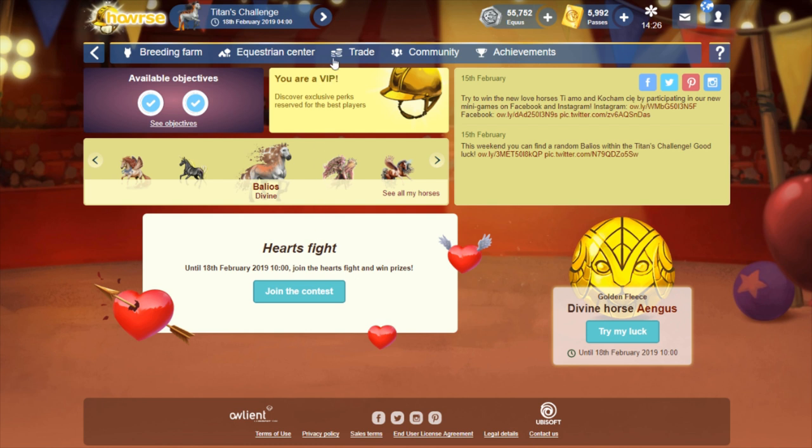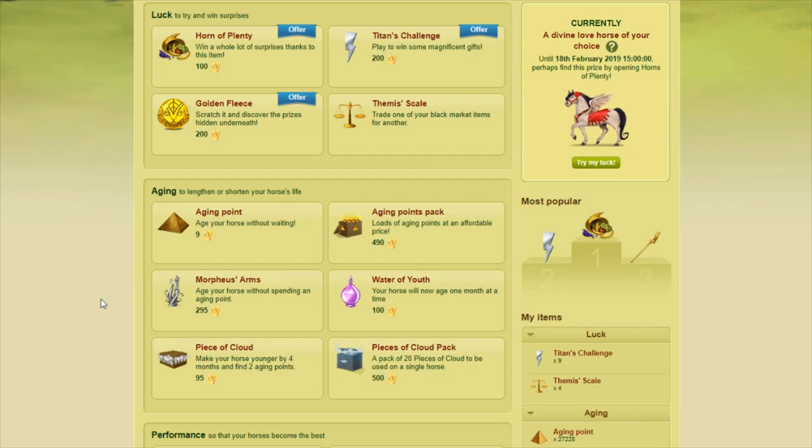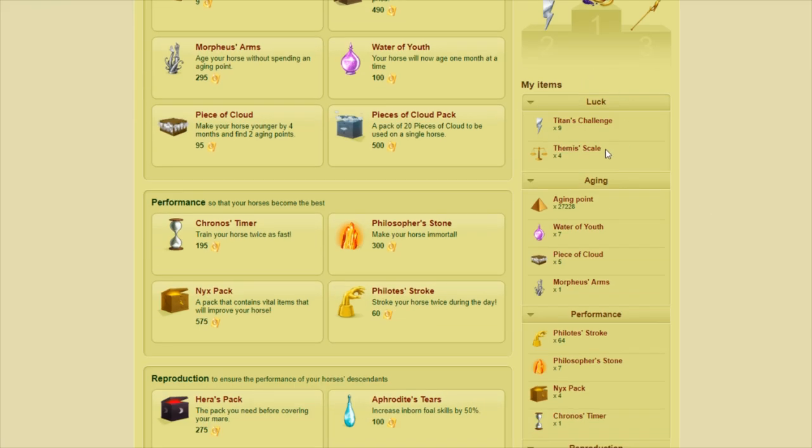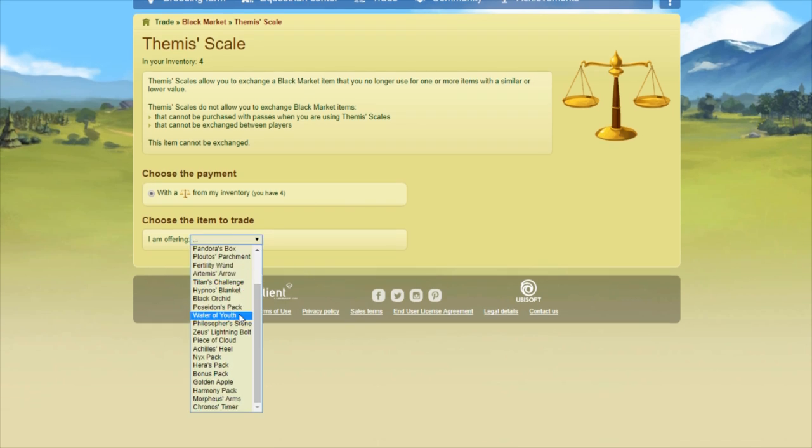I can't actually open fleeces right away because I have to get some from my Nyx pack Themis scale combos. I don't actually have any golden fleeces in stock, and I don't want to touch any of my passes. I think with the times four dust multiplier, you can get this divine within about 13 fleeces. At least I hope it does, otherwise I'm in trouble because I don't want to use any of my passes on him.